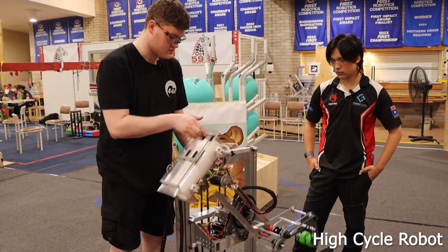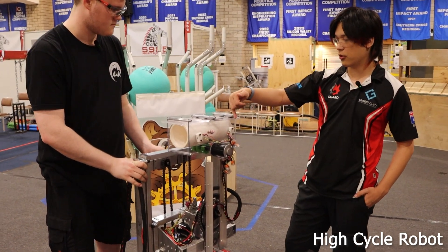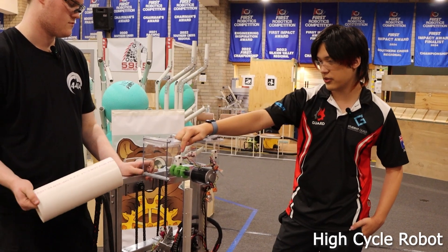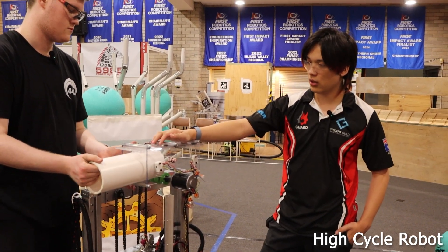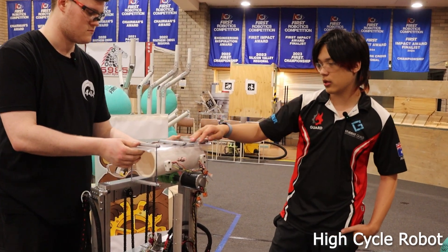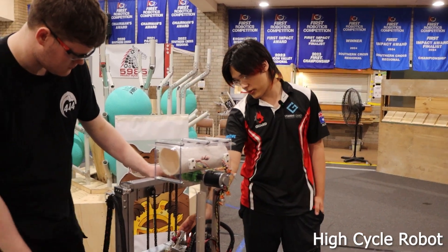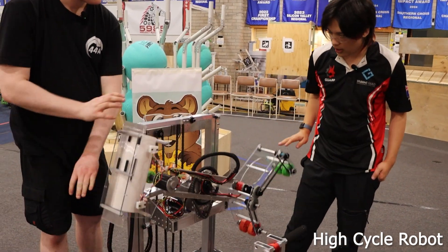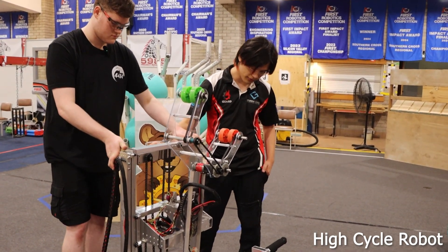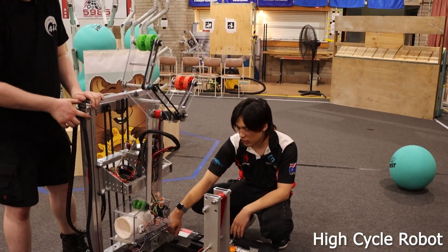In terms of sensors, we have two Redux Robotics Canon color sensors to sense the coral as it enters each side, so we can properly place it. We have an absolute rotation sensor for the arm, an encoder for the lift, and a Hall Effect sensor for the bottom end of travel.